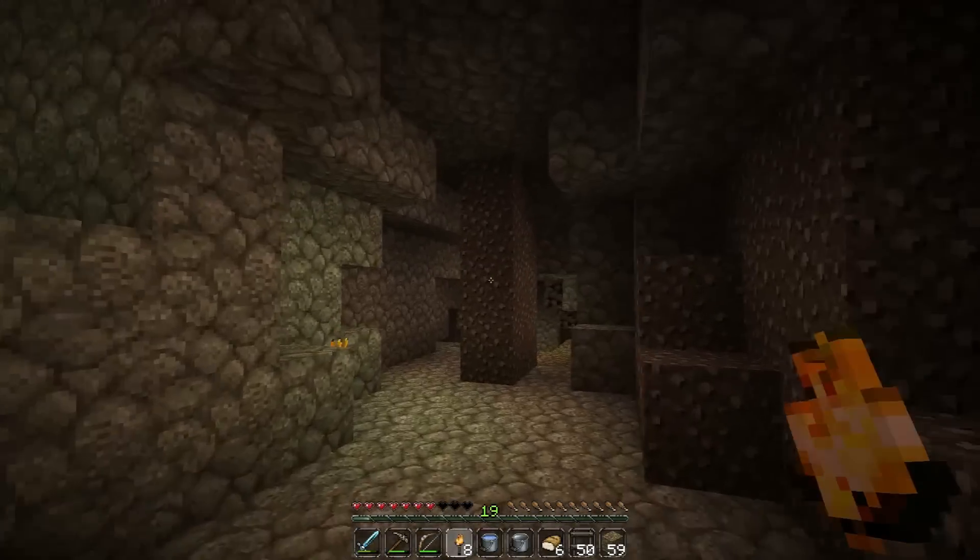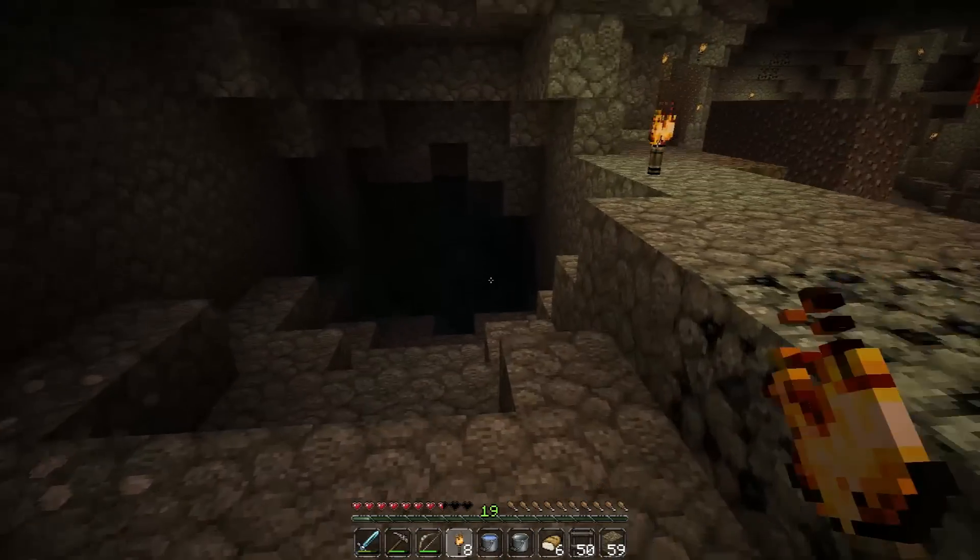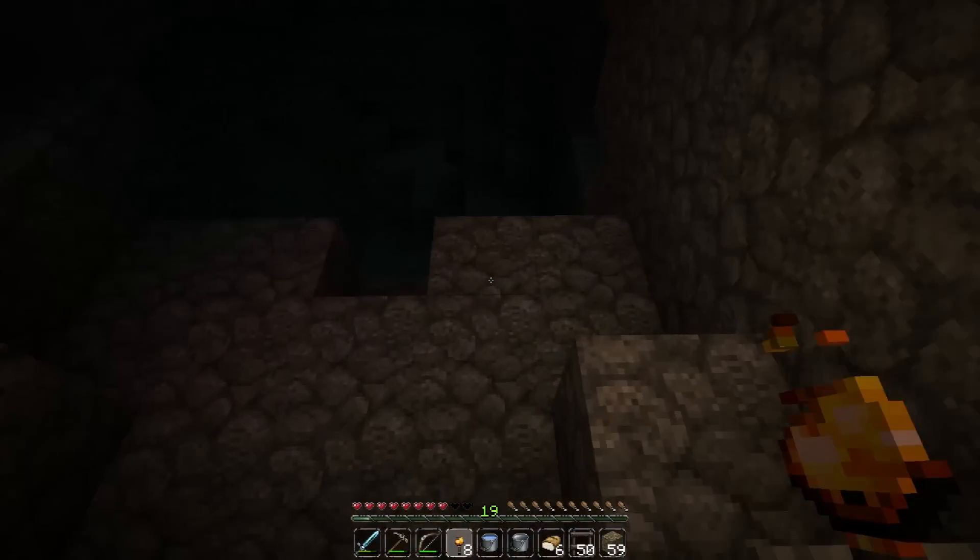We've got lava falls, waterfalls, and the water's turned the lava into obsidian of course. I just like the way it's dotted around, looks wild. I think this is a separate canyon to the one we just looked at — that one's back up here and you can get to it from the surface. So that's kind of interesting to know — we've got a few different things down here. I think I'm pretty well set. I've got a big mining operation to get sorted out. There's another slime down here — he scared me! He looks like he's stuck.